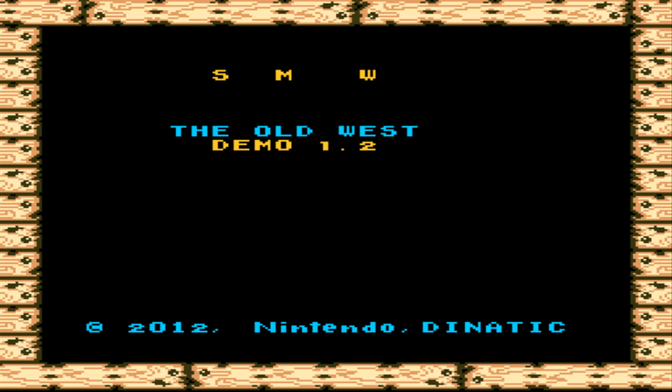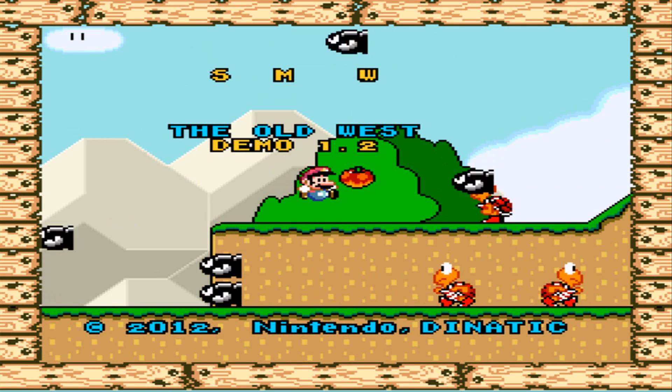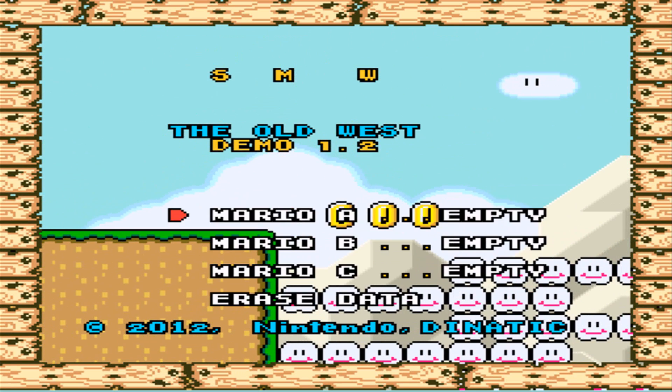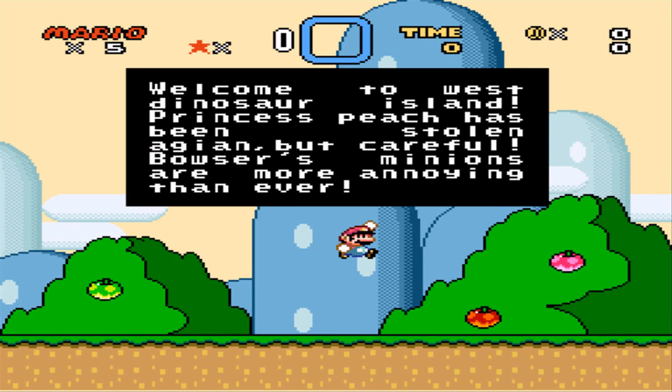Hey, welcome back once again to another hack. This one is Super Mario World: The Old West, Demo 1.2. And things aren't fully boding well already, judging by the intro screen.